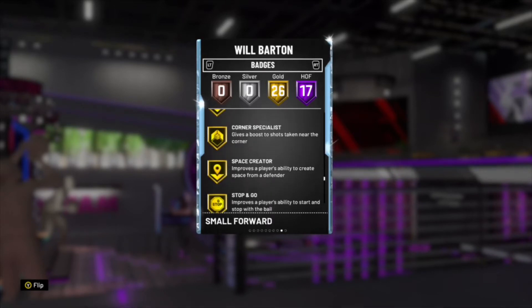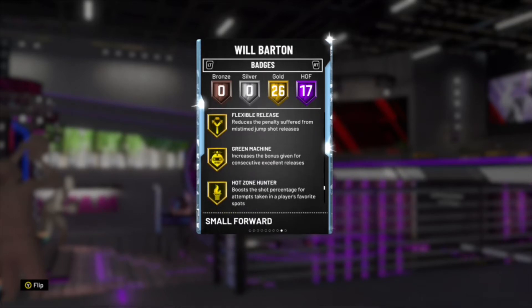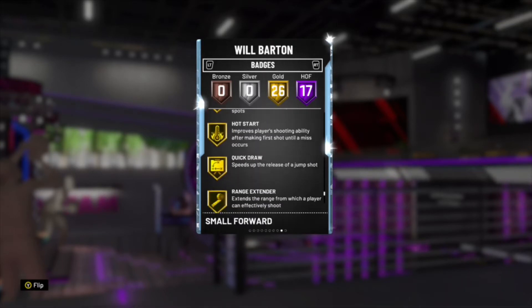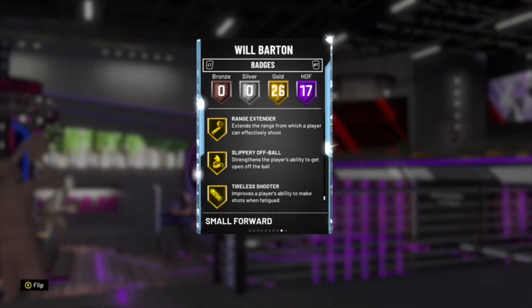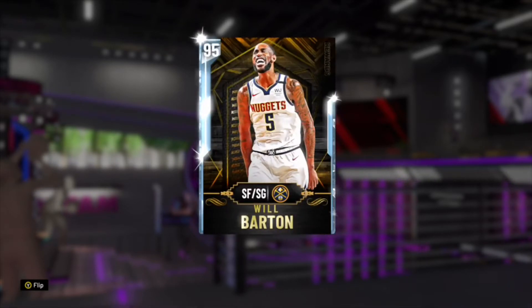Downhill, corner specialist, space curator, stop and go, dead eye, flexible release, green machine, hot zone hunter, hot start, quick draw, range extender, slithery, off-ball, and tireless shooter. That's going to cap off the badges and attributes for this amazing diamond Will Barton card.